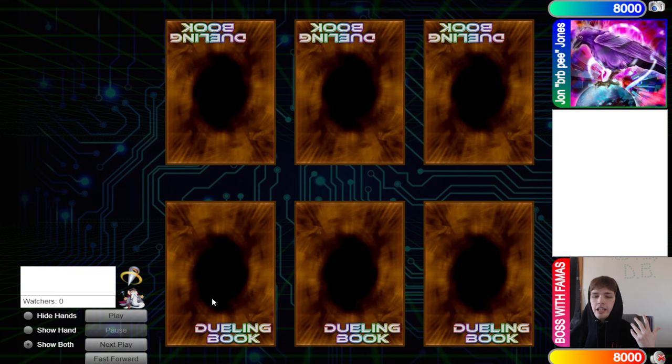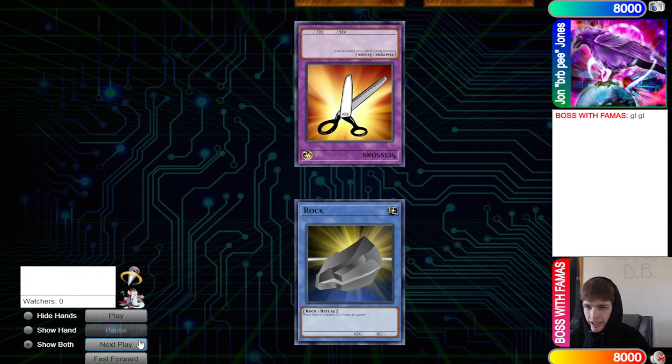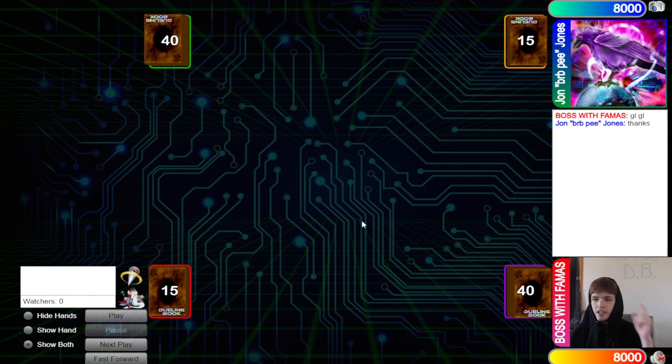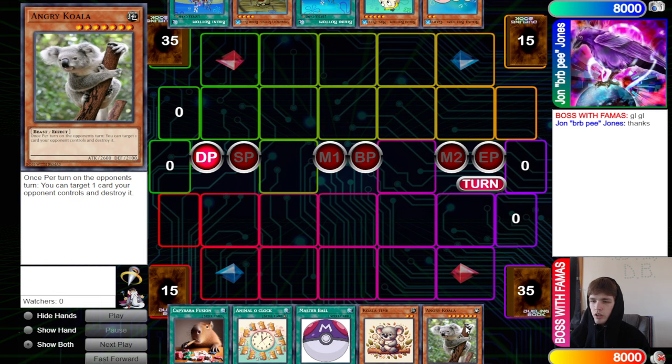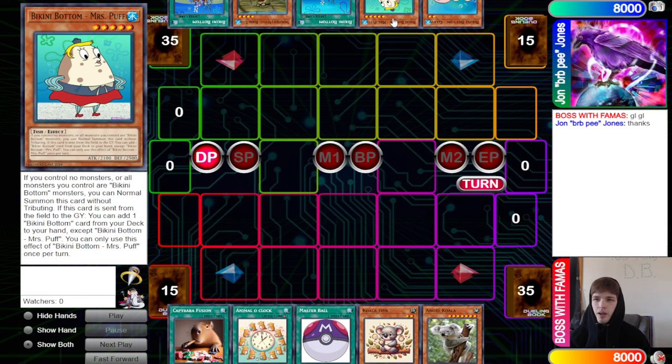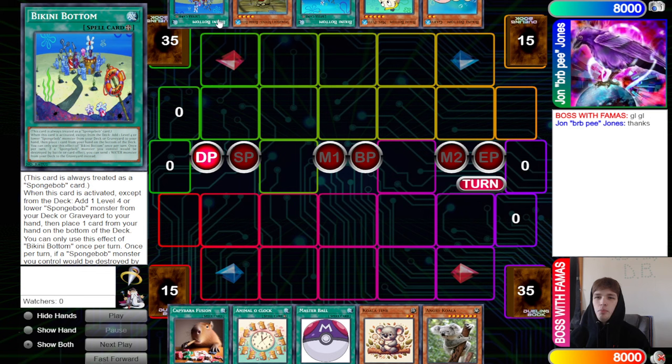We're gonna see Boss of Famas win the rock paper scissors shoot and decide to go first — 40 versus 40, gotta love to see it. Opening hands: we have Capybara Fusion, Animal O'Clock, Master Ball, Koala Time, and Angry Koala. They have Bikini Bottom Gary, Bikini Bottom Mrs. Puff, Bikini Bottom Spongebob's Nemesis Bubble Bass, and two Bikini Bottom cards — one with a protection effect and one without.